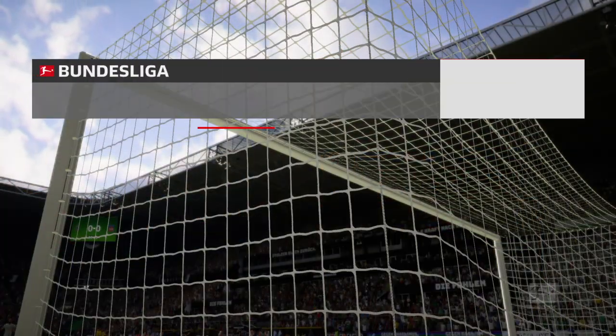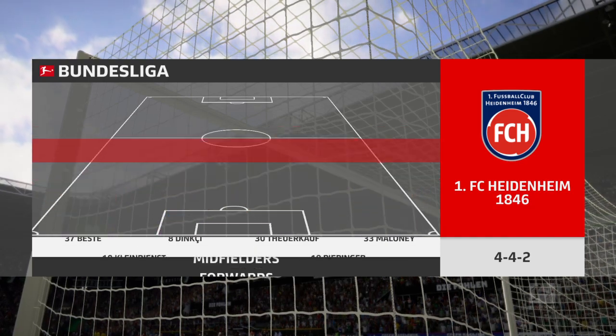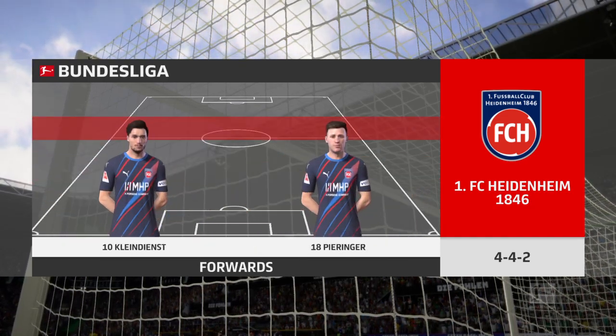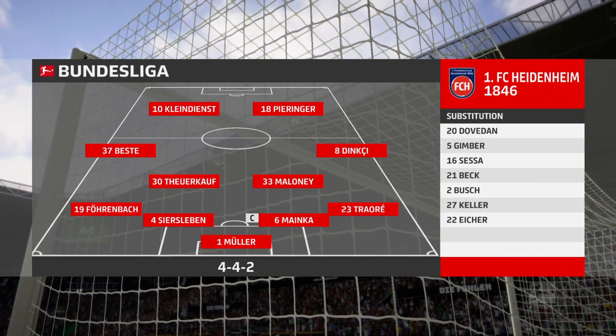This is how the visitors will set up today. This system gives them a good defensive base — a well-drilled backline, a solid midfield with wide players tucking in, and two players to compress the ball. But does it provide enough fluidity going forward?